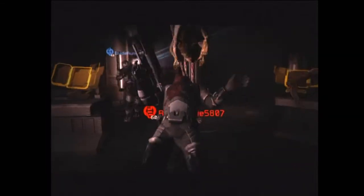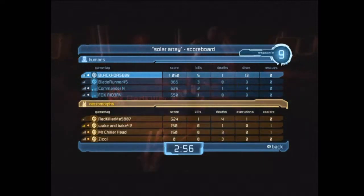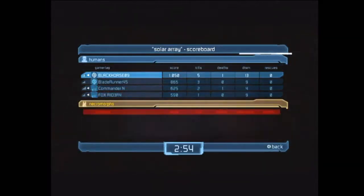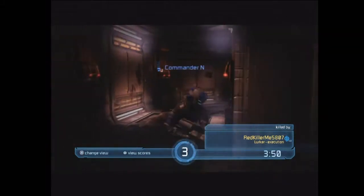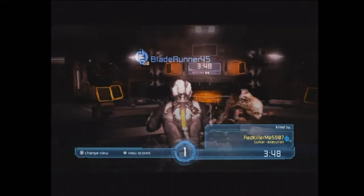Once you get to the switch, you want to kill everyone around it and then defend it while one of your teammates gets on it — you're just defending the area after that. You see here they jump on me instead of the guy on the switch, so that was a huge mistake on their part, and we get that switch pretty easily.